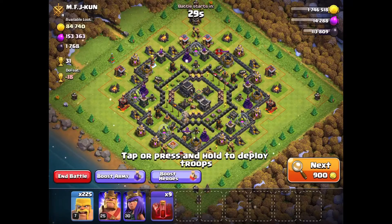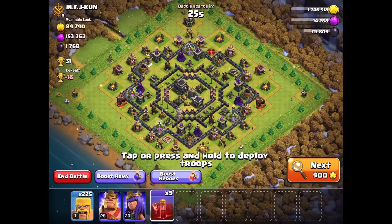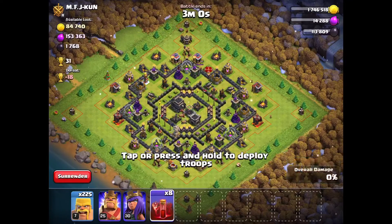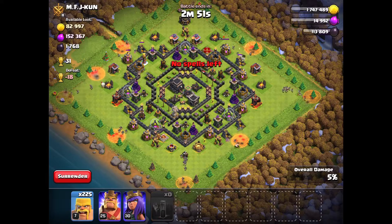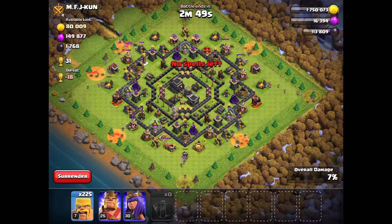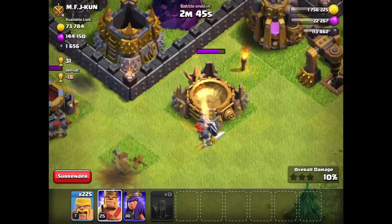Okay guys, so the first thing you're going to be wanting to do with this army is you're going to want to spam your skeleton spells on the outside of the map. Be sure to split them up so they don't do any damage and you can hope for minimum value.